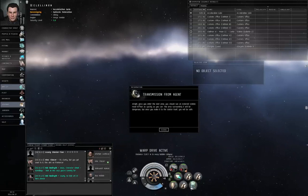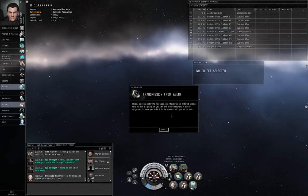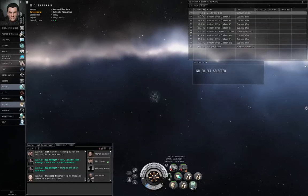Here's the acceleration gate. Once you enter the next area, you should see an asteroid station. Head there as quickly as you can. The area surrounding it will be dangerous, but once you make it to the station itself, you will be safe.